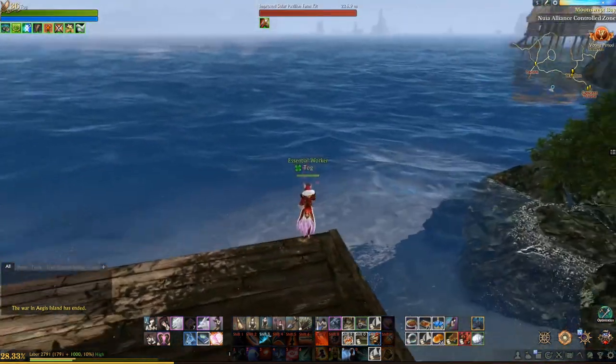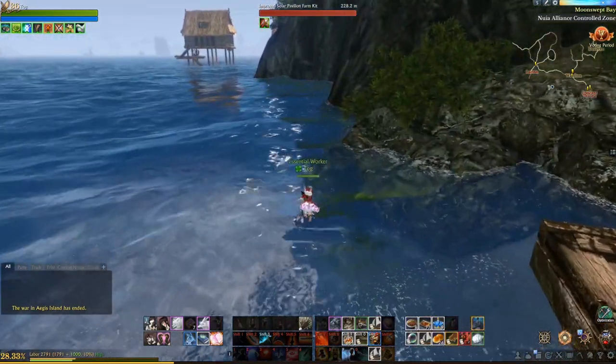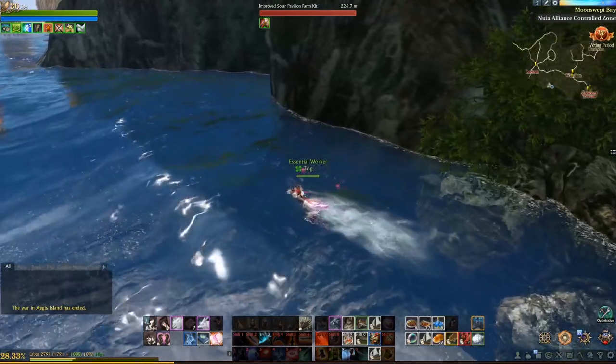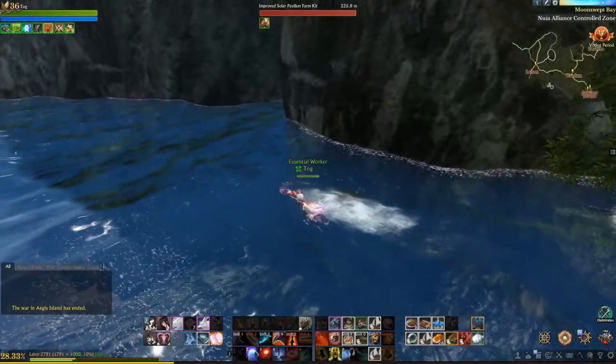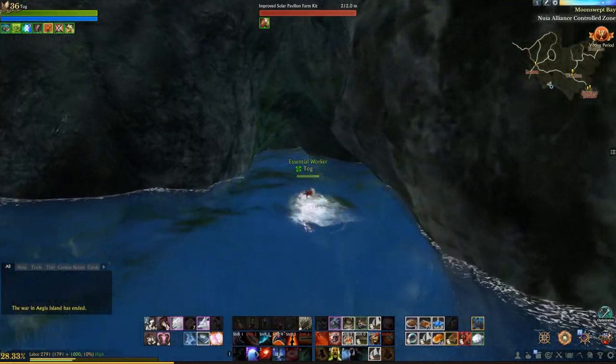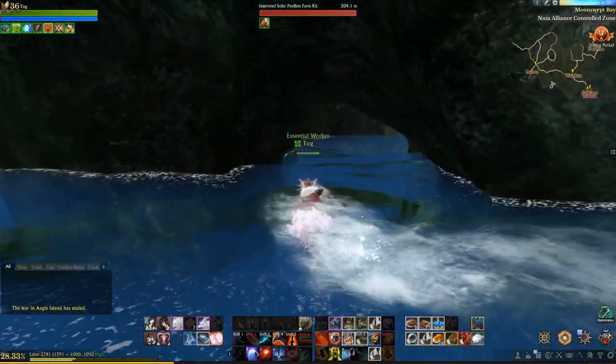Next, you'll need to head down to Moonswept Bay and over by the Cargo Cellar, just off of the dock to the right-hand side. Once you swim around, you'll see a little cave in the side of the mountain. You'll need to swim through there and follow the right-hand path all the way to the back.